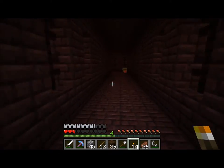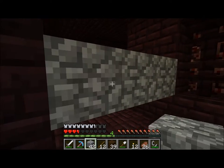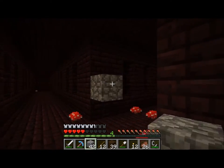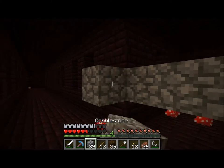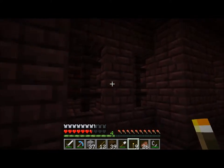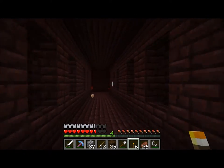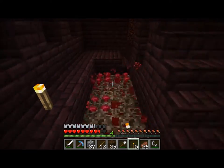I've been watching someone's video. Diamonds - it's cold. This is how I go through these stupid things - I just block it off. If any withers come from behind I'm screwed. We'll go in there. I'm probably using way too many torches. Get some nether wart - this is great.